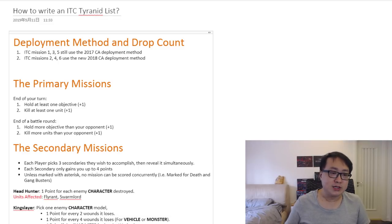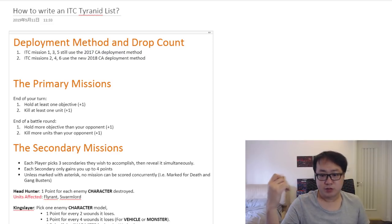Which is why in ITC they still use the old deployment method for about half their missions, while the other half use the new way of deploying that we're familiar with right now. That's pretty much it about deploying. Now, you might ask what's the big difference it makes. It actually makes quite a bit of difference because in 2018 Chapter Approved you don't ever have to worry about unit count anymore.